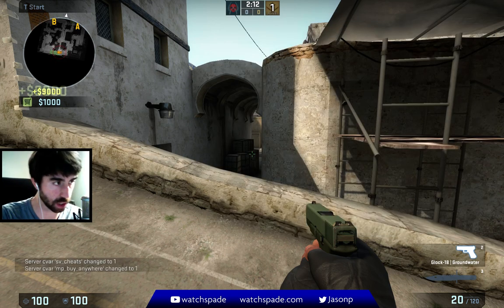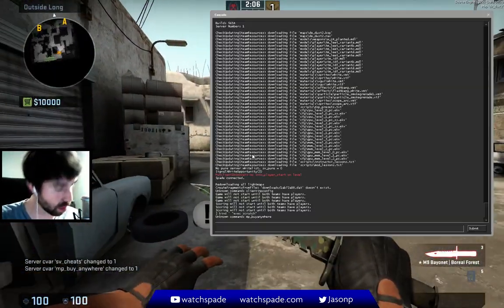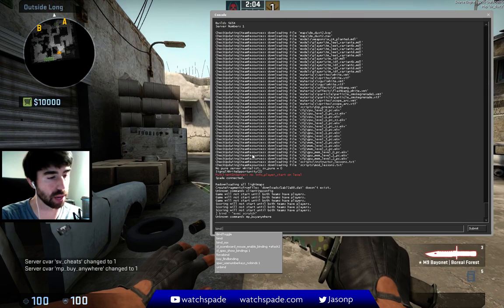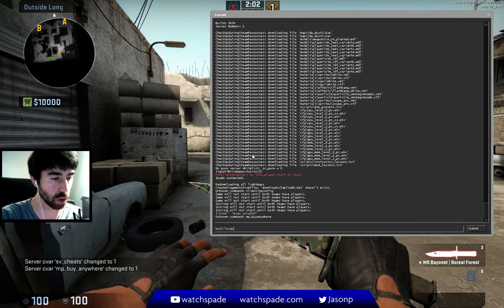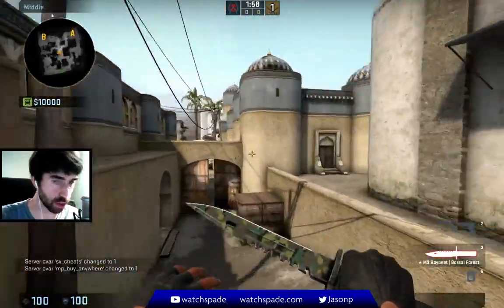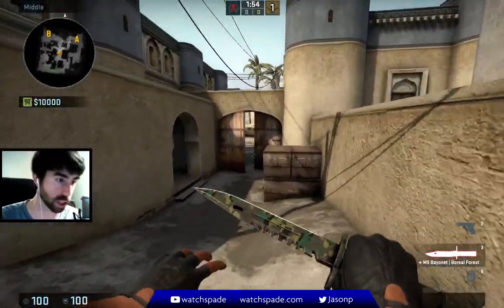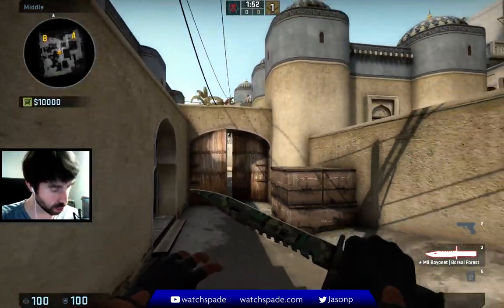So now I've bound apostrophe to exec scratch, and as you can see right there, I got my money and now I can run around. I've also bound T to noclip, which means I can just kind of run around like this if I hit T, because it turns SV cheats on, as well as grenade trajectories.